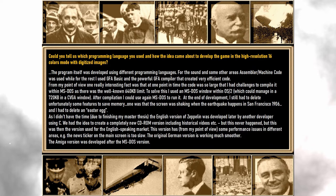At the end of development, I still had to unfortunately delete some features to save memory. One was that the screen was shaking when the earthquake happens in San Francisco in 1906, and I also had to delete an easter egg. As I didn't have the time due to finishing my master's thesis, the English version of Zeppelin was developed later by another developer using C. We had the idea to create a completely new CD-ROM version including historical videos, but that never happened — this became the version used for the English-speaking market.